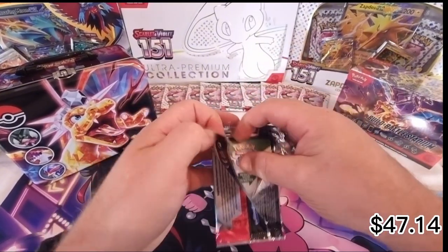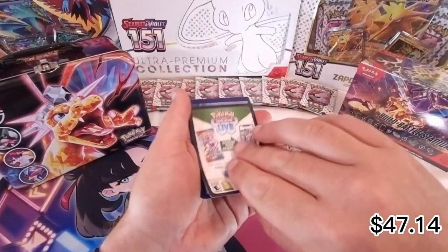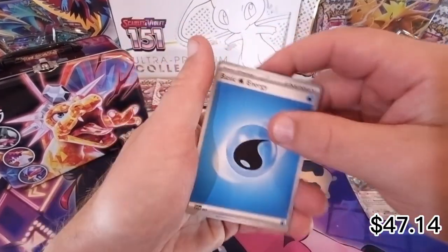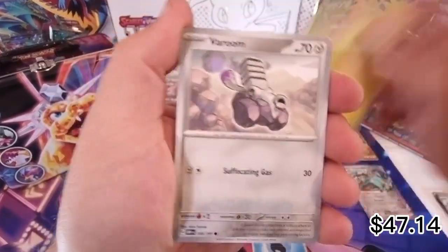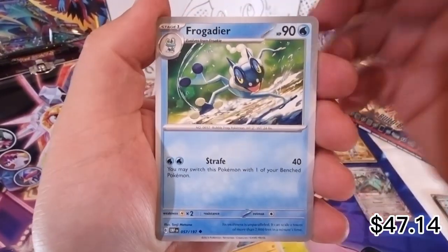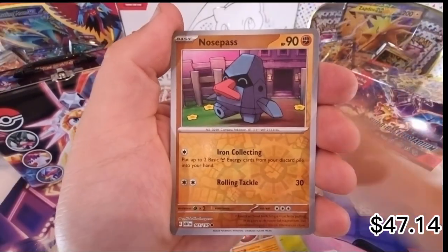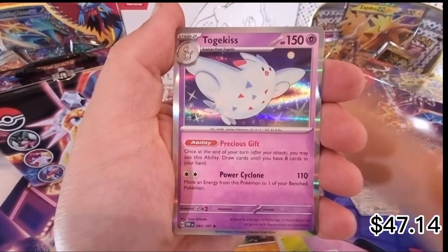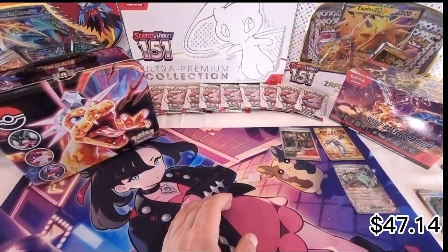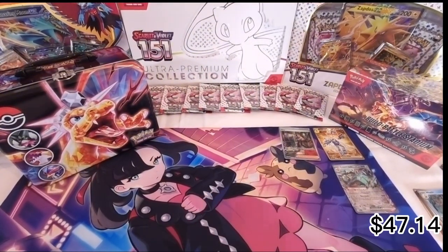Alright, one more Obsidian Flames. Energy, Smallroom, Sandile, electric - Stunfisk, Nosepass, Stantler, and a Tinkatink. Okay, that is it for the packs from the chest. Now we're going to move over to the Build and Battle.